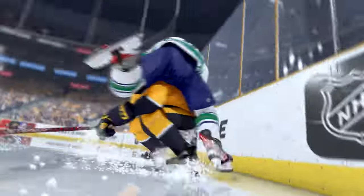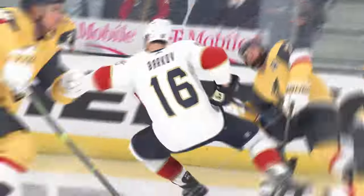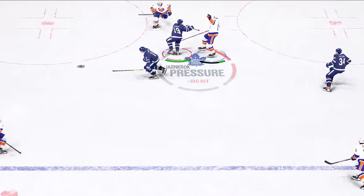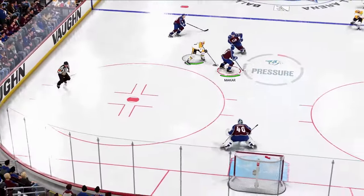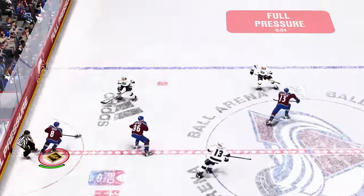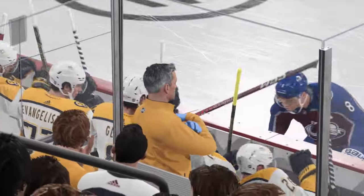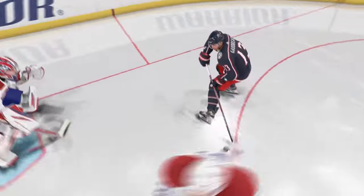Landing a clean solid check on the opponent will result in new physics-based and animation-based reactions, creating tons of new wow moments in every game. A quick push on the right stick will allow you to shove the opponent, creating quick puck separation with lower penalty risk. We've also introduced a new gameplay meta that adds a dedicated reverse body check control, allowing the puck carrier to protect the puck with their body to impactful effect. You can now also send players into the bench and break the glass.